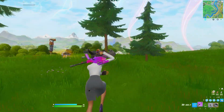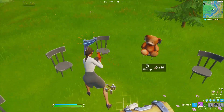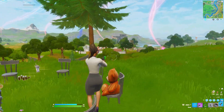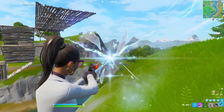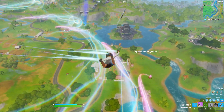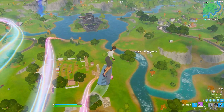Rifts. In Fortnite Battle Royale Chapter 2 Season 4, rifts have been added back into the game. This is super useful for mobility if you are far from the circle. This can probably get you 200 to 500 meters and it's very good if you gotta rotate somewhere really far.